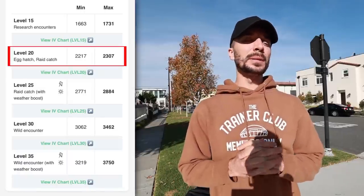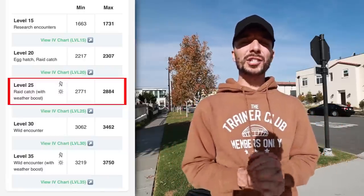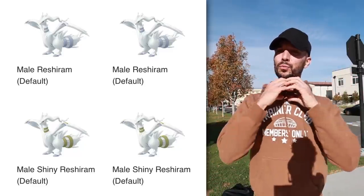We have three weaknesses and a lot of resistances — definitely excited to check out the best of the best for this Pokemon. The new move, Fusion Flare, does look like it is going to be even better. For the 100% IVs, 2307 CP is going to be at level 20. There are two weather conditions that will alter the CP: Windy and Sunny weather, which boost Reshiram all the way to level 25 at 2884 CP.